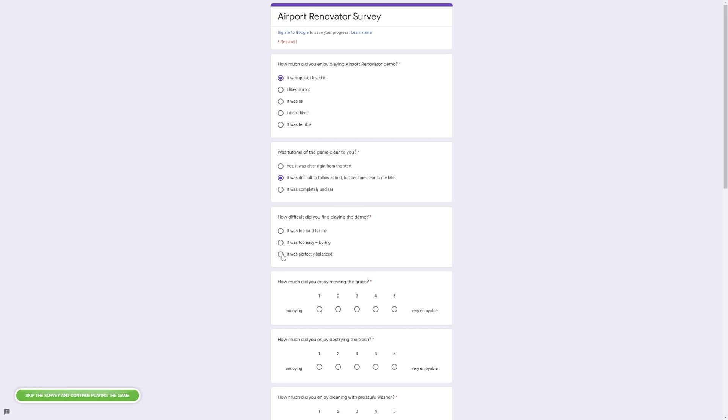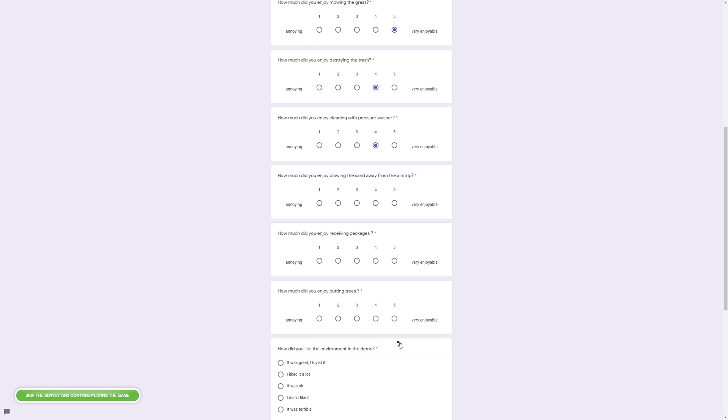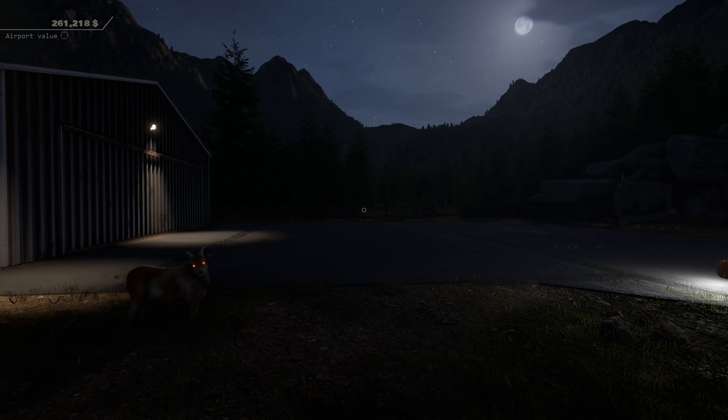How much did you enjoy mowing the grass? Five out of five - very enjoyable. How much did you enjoy destroying the trash? A four. How much did you enjoy cleaning with pressure washer? About a four as well. How much did you enjoy blowing the sand away from the airstrip? Very satisfying - I'll give that a three because I couldn't find that last bit. How much did you enjoy receiving packages? Five out of five - loot crates! How much did you enjoy cutting trees? Love that. Do you like the environment in the demo? Yes, it was great. Would you like different airports to renovate in full release? Yes. Submit. There is that demon goat staring at us - thank you very much demon goat.